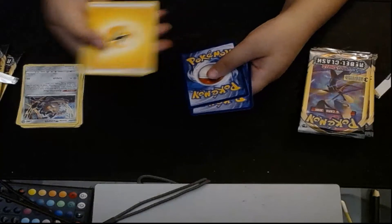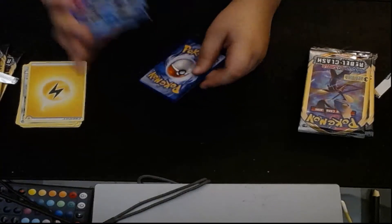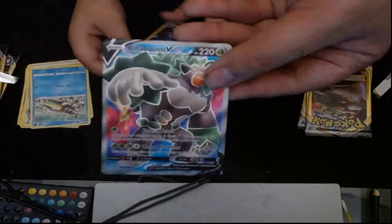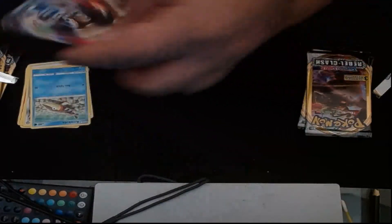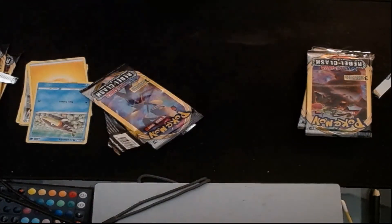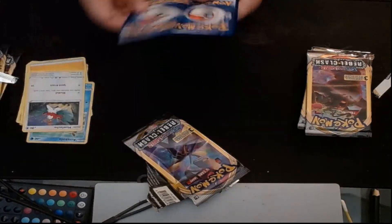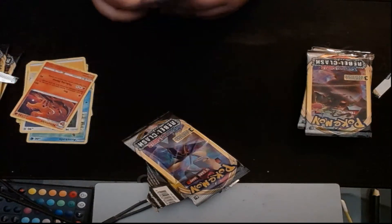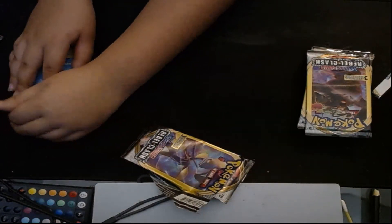Electric energy. Let me show the reflection — it's a full art, yeah! A Lucha. Ninetales — I have a Vulpix but now I got a Ninetales. Winkle. First evolution of Piplup.